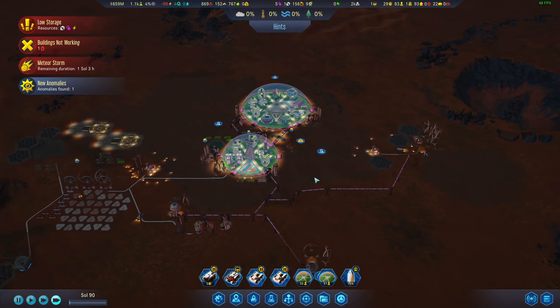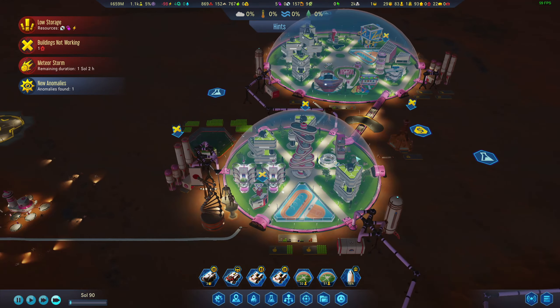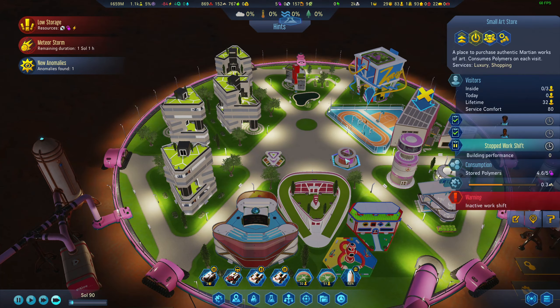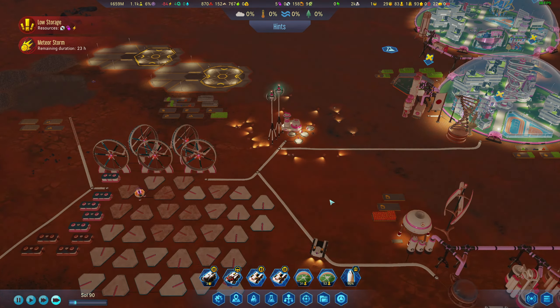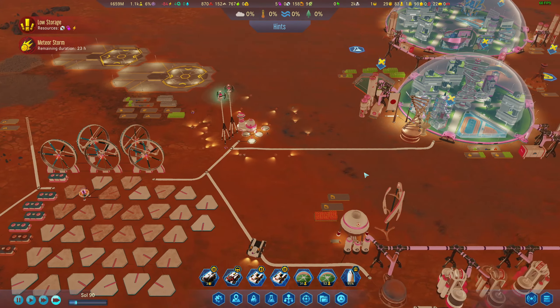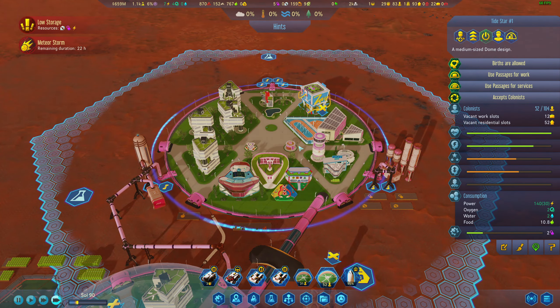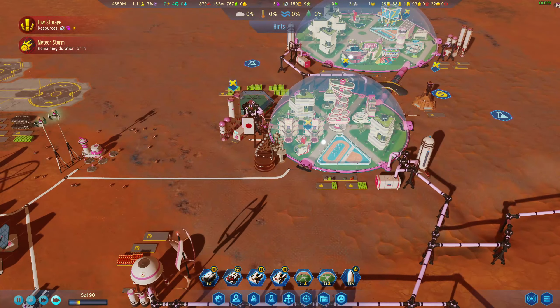Oh, we got meteors — going in one soul, okay. Eventually I'll get a middle area built out here. Even with the small art store we're still doing okay in polymers I think. We are running out of machine parts though. We're gonna have to bring in people and bring resources so we don't have a massive critical failure — because once stuff starts failing, you're kind of out of luck.